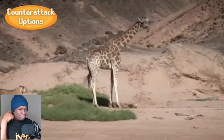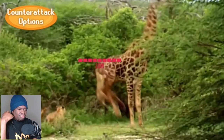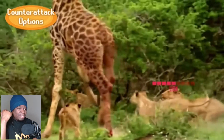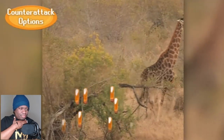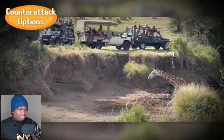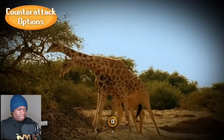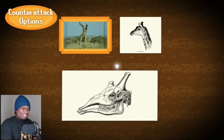Let's take a look at what those counterattack options are. The giraffe's reach not only keeps its own vitals out of attack range, but also makes it very easy for a giraffe main to land their own attacks. Similar to horses and zebras, the giraffe's main method of attacking is its kick, dealing moderate damage to any target that dares enter the giraffe's zone of control. However, when the giraffe really needs to deal some damage, it resorts to its signature move: the ossicone bash. The giraffe swings its neck in a wide arc with the intent to connect with the horn-like protrusions on its skull.